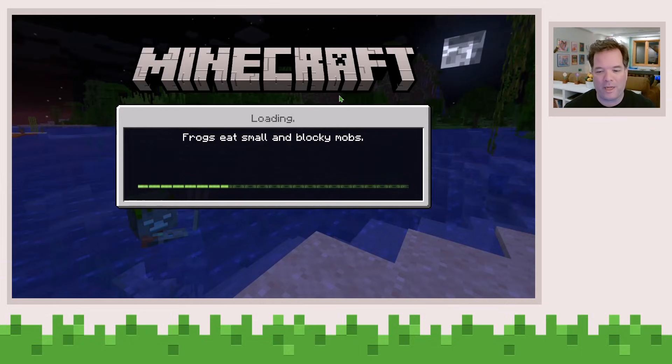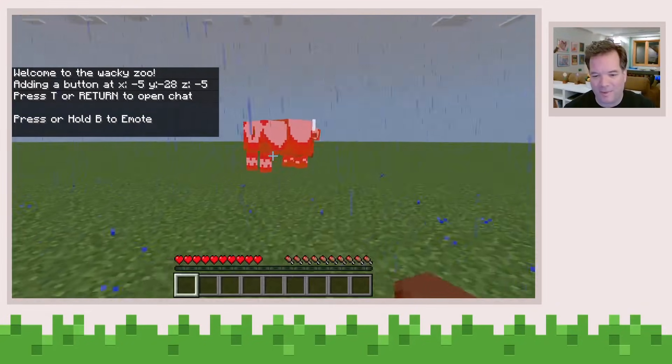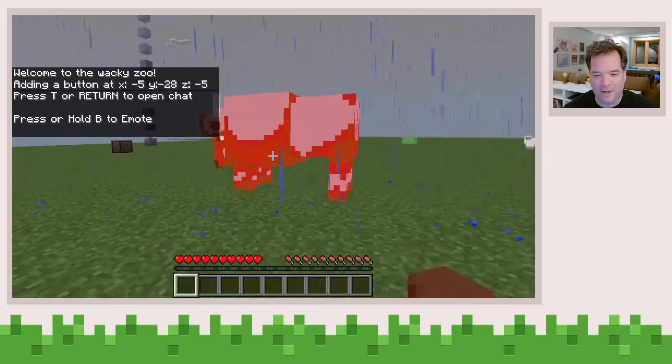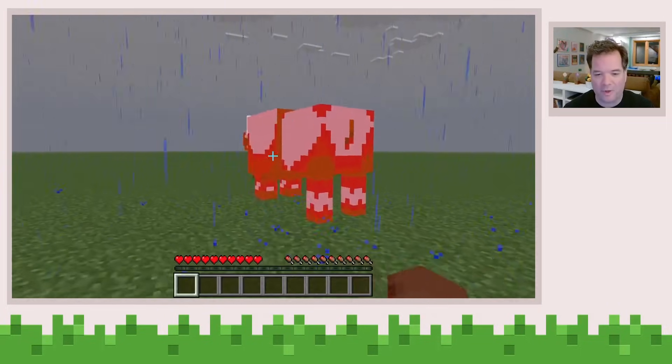And when we end up back in Minecraft, you'll see that I have a Bicesson, which is kind of my test animal. He's not animating very well — that's probably a separate issue — but you can see that he's got this red color and he's kind of a little bit big. So that's one way to do it.